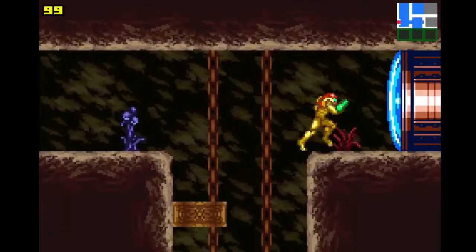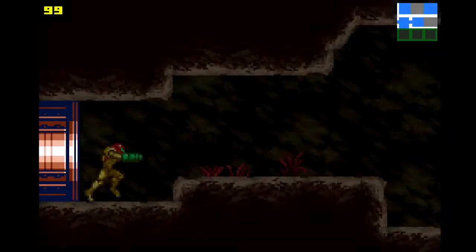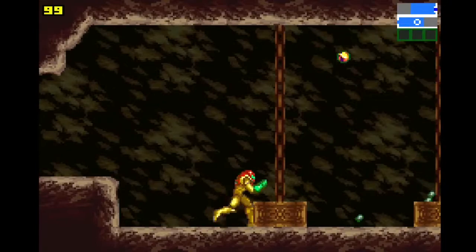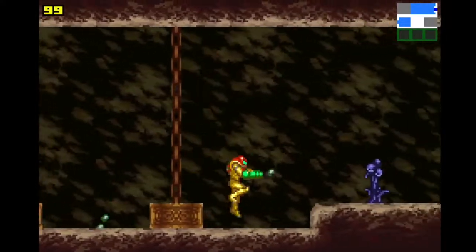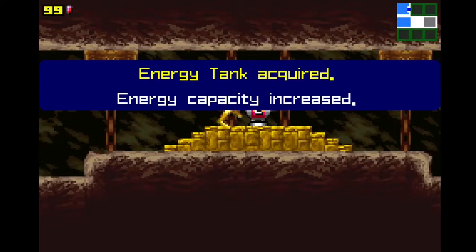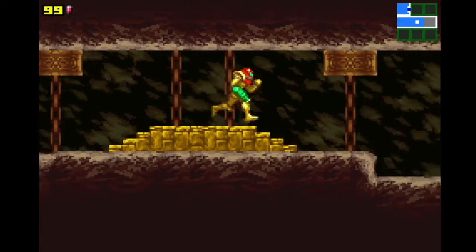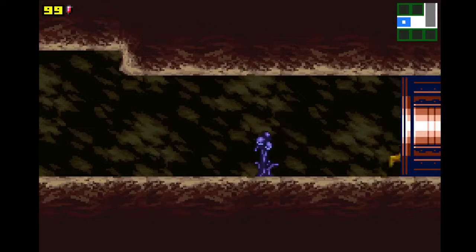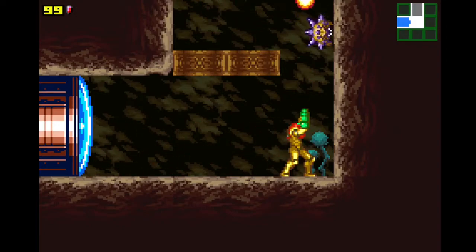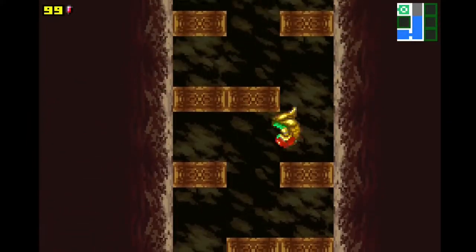The intro area was kind of sparse. That's kind of what I've noticed about Metroid hacks — the first area is usually the weakest. Which is fair, because it's the first area the designers made, so they're still working out level design and stuff. I think it's important not to judge a hack by its first moments, because that's usually the weakest part of the game. It gets better as you go.